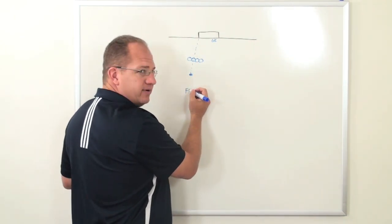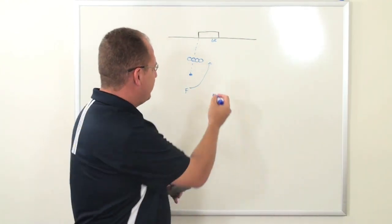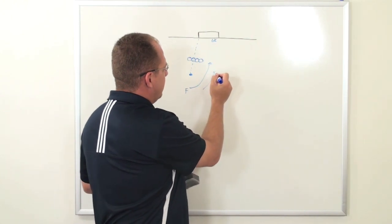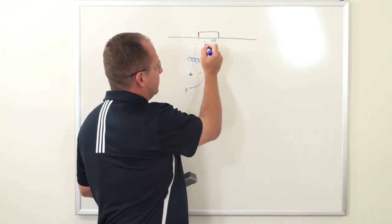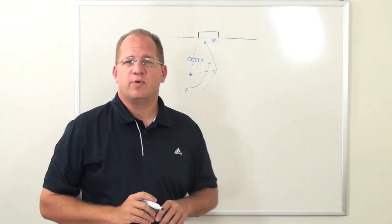What we have our forward do after he helps set the wall up is we get him down in a chase position so he can pick up anybody making a run to get a shot coming around the outside of the wall. So that's the basics for setting up your wall.